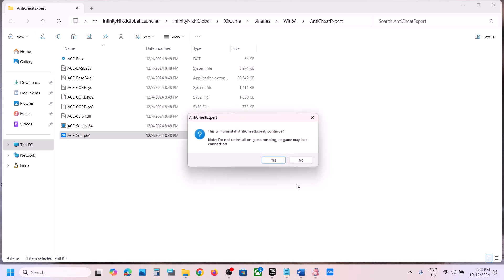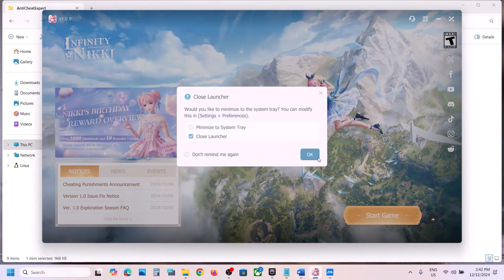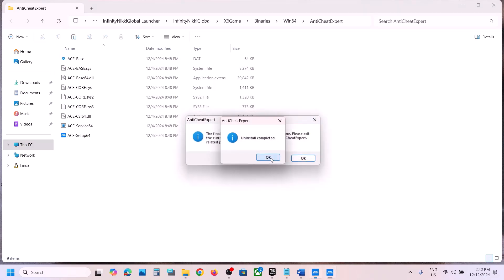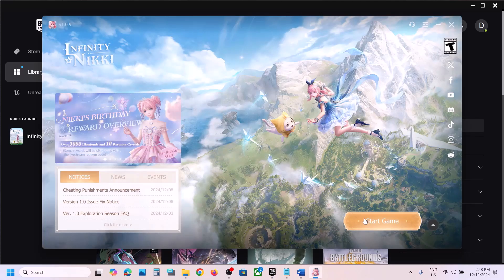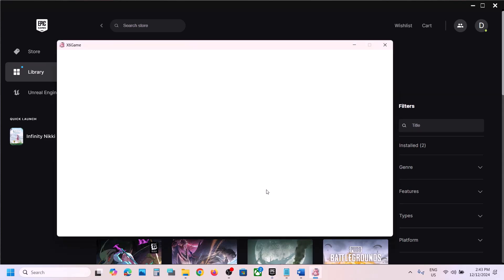Click Yes to allow. Make sure the game is closed first — close the launcher and the game. Click Yes, click OK. Now launch the launcher and then launch the game. When you start the game during launch, it will reinstall Anti-Cheat Expert automatically.